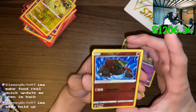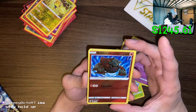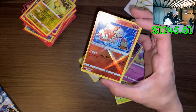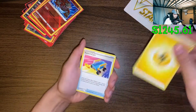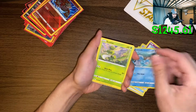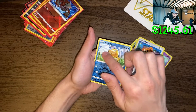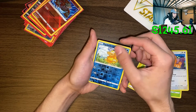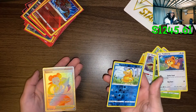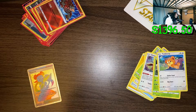Oh, this card looks so cool - it looks like such an old school card. This might be like my favorite card. Fish - Finneon - finally another Azelf. Barboach, Scyther, Eevee, Heracross, Ursaring - ooh, first of all I see something shiny behind here. Secret rare Rhydon - oh my god, secret rare Rhydon! Holy shit.